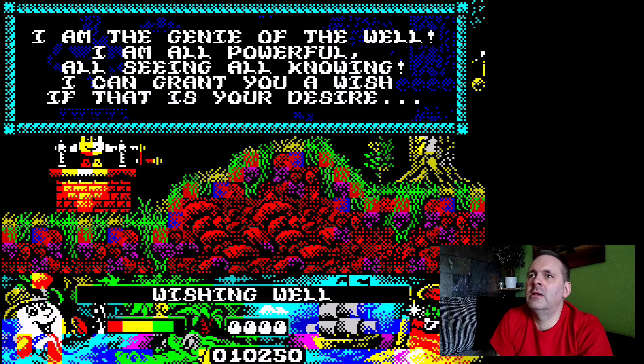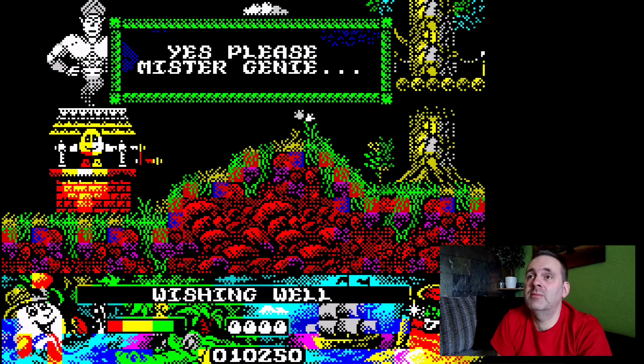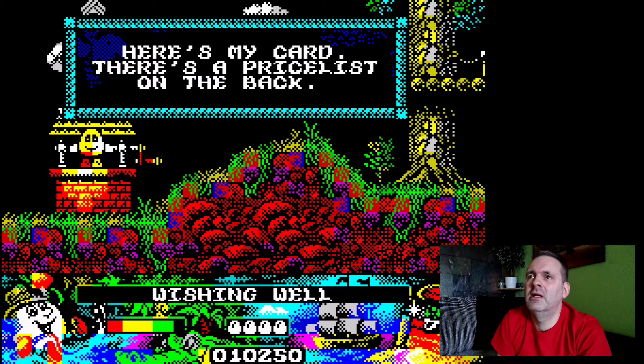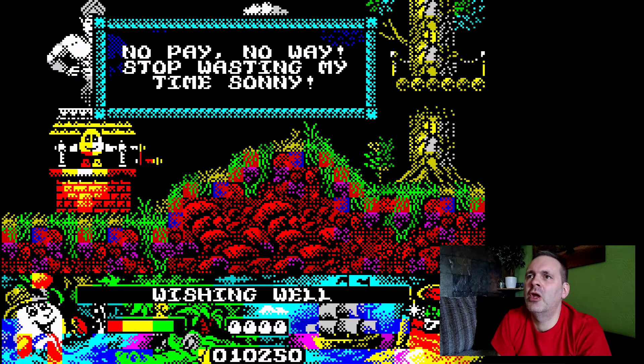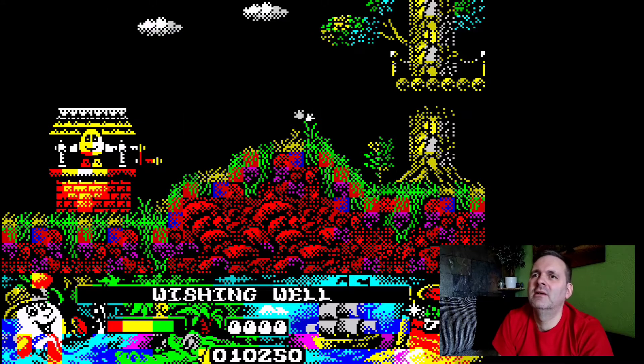The genie says: 'I am the genie of the well. I am all-powerful, all-seeing, all-knowing. I can grant you a wish if that is your desire.' He gives Dizzy a card with a price list on the back. That's a bit steep — I haven't got that kind of money on me. He replies: 'No pay? No way. Stop wasting my time, Sonny.'